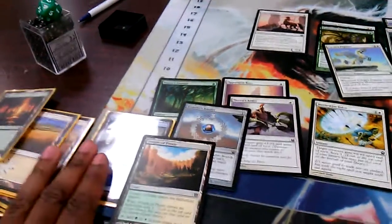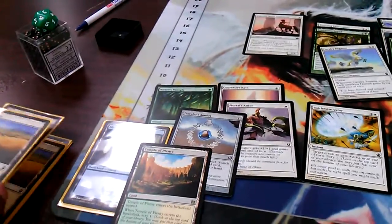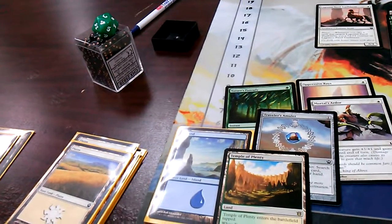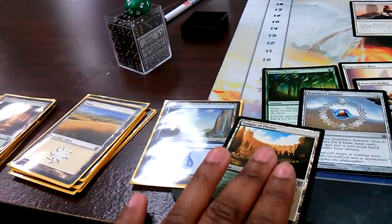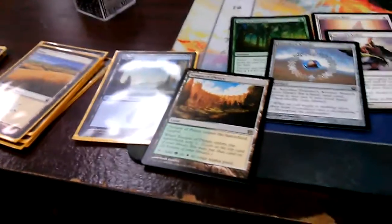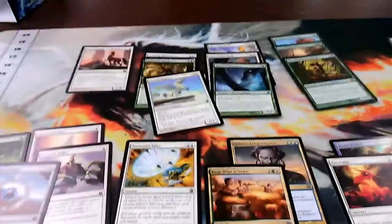I played the Temple of Plenty, one island, and a split of seven forests — so around 16 lands splashing blue. The Traveler's Amulet helped round that out. The scry lands are awesome and did help me scry quite a bit. Other than that, this deck is really really good — not the best I've ever drafted, but going 5-0 you can't really complain.